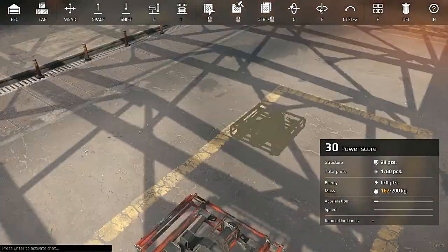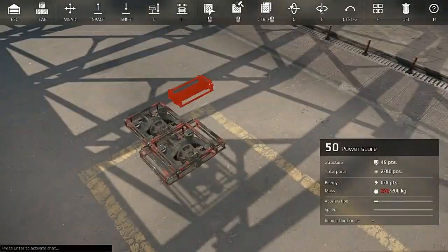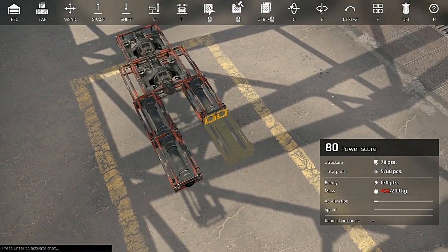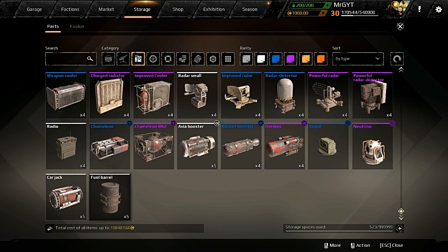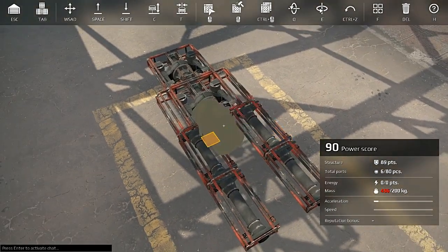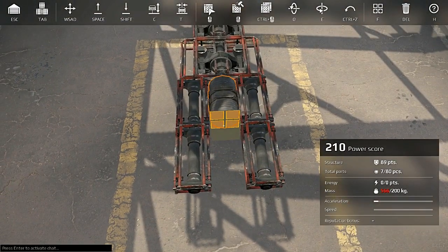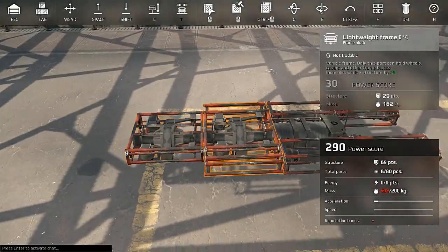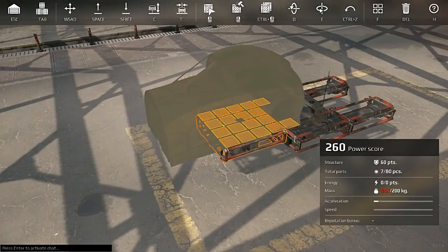We're going to keep this blue, so that means no Quantum — I want to put a Quantum cab on it, but we're going to do Wyvern instead. I would always put at least a fuel tank and a fuel barrel. However, on my promo account I can only run a regular fuel barrel, but I'd always recommend you do both. Let's put the radio down there, and I always try to get the chassis in with as much hardware underneath the cab as possible. Let's shrink this up a bit and stick a Wyvern on there.